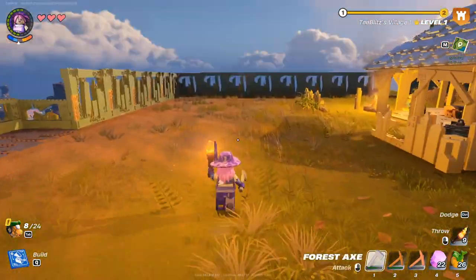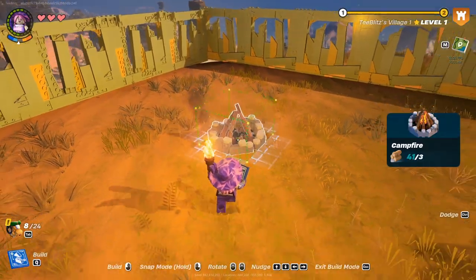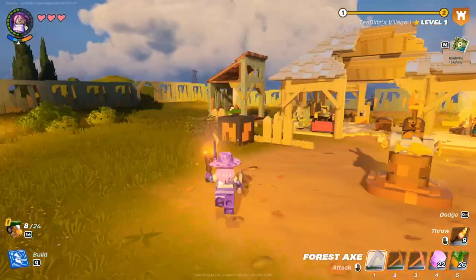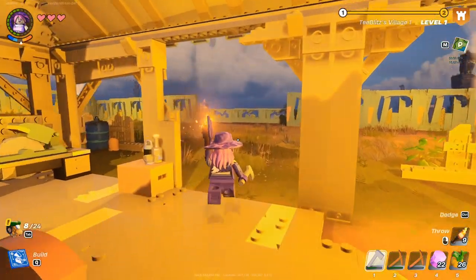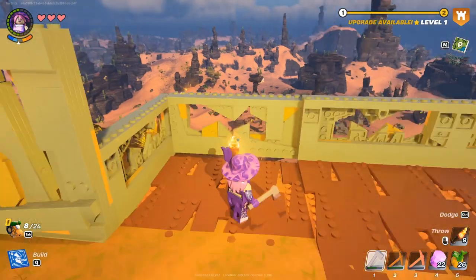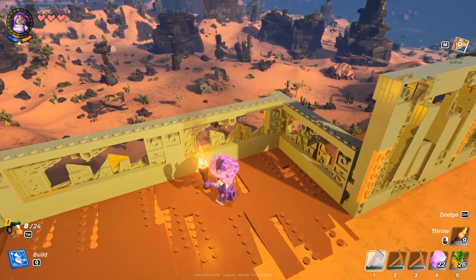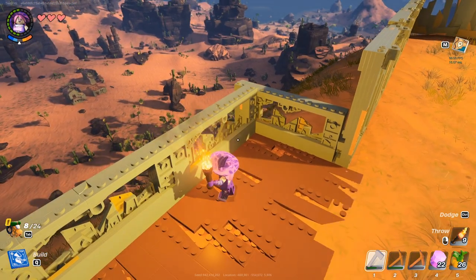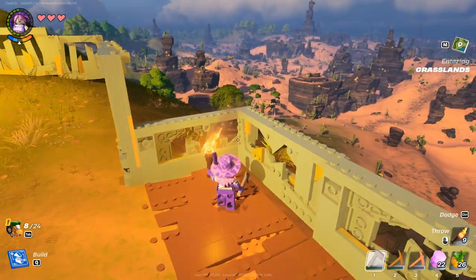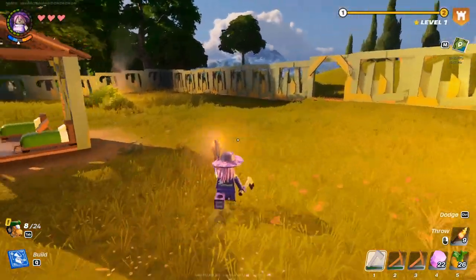We don't have a whole lot in the way of lighting yet, but later on we will. The reason I left this area open is because it's kind of a cool view — we can look down on everything. There's a cave there, there's a little village there, and there's a whole lot of material around us for amber and everything else we're gonna need. This is our base — I really like our little base. Let's go ahead and upgrade our village.